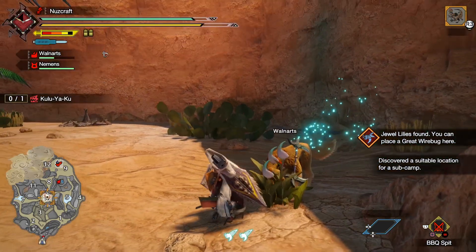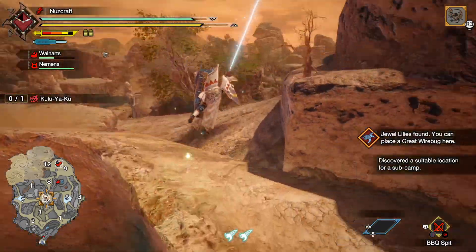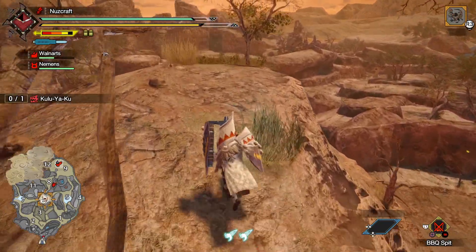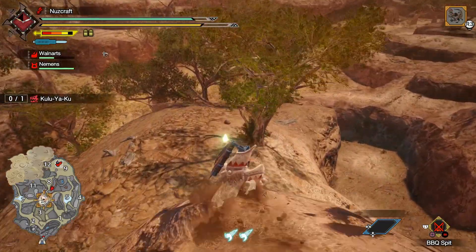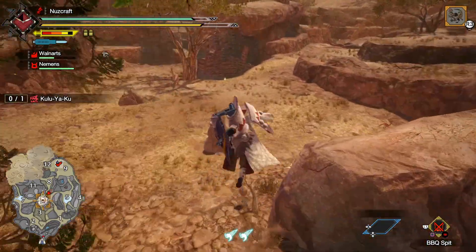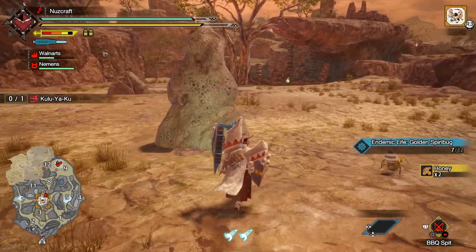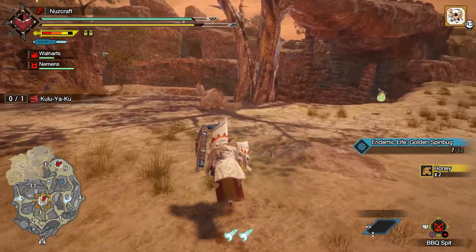Look, here is a sub-camp location. We can just wire bug out here — this gives us a good landing zone to get out here to find these other monsters. There we go, sweet! Making progress! Grab a little bit of honey. Now we're gonna fight our actual foe.